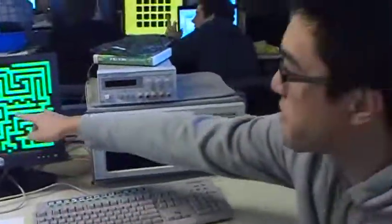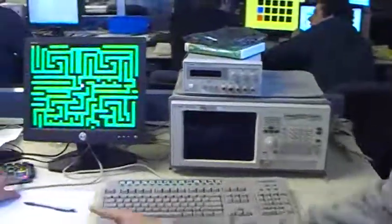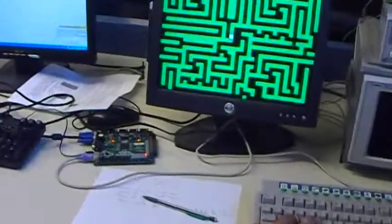Your goal is to get the white dot to the yellow dot and reach the finish screen. On our Nexus board, it counts how many moves you've made, so we try to do it in the fewest amount of moves possible.